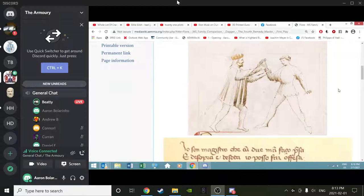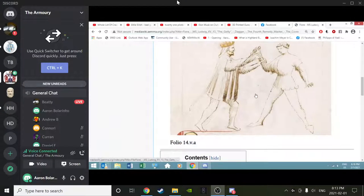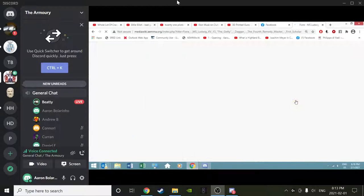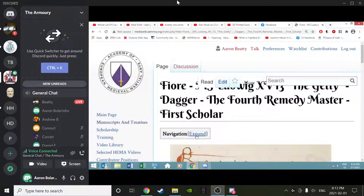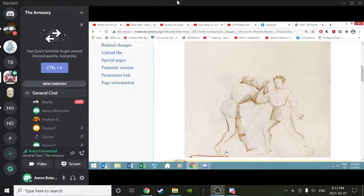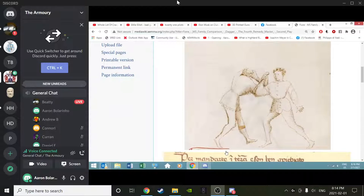Here we have the cover - this is how you don't die on initial Fendente strike. Moving on to the first Scholar of the fourth Remedy Master. We see an upper key. In the Getty, they've stepped with the left foot, done the cover, and then taken the right elbow in behind the attacker's right elbow in order to push back and do an upper key.